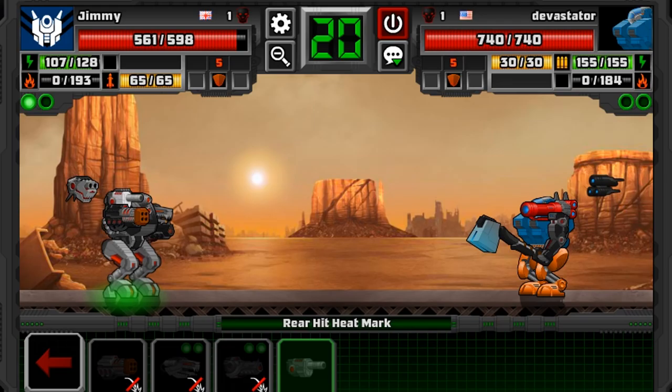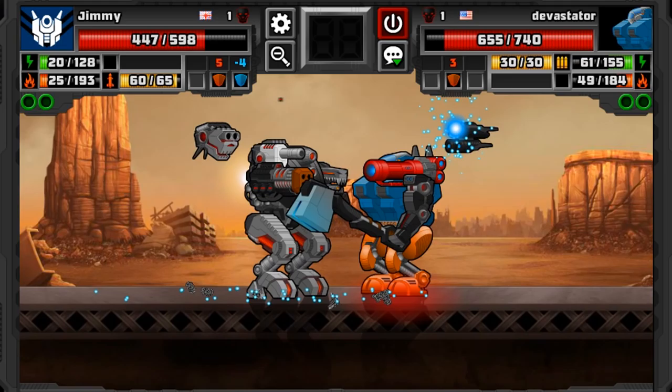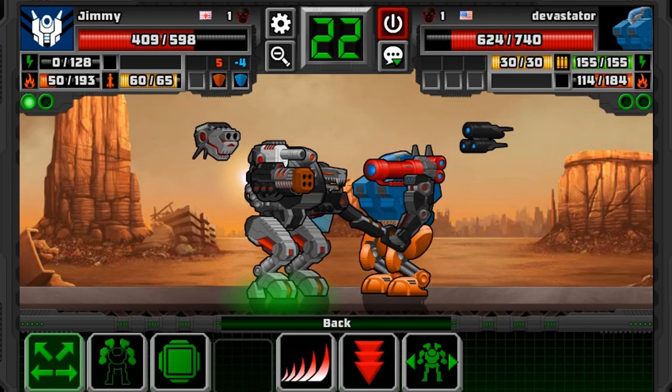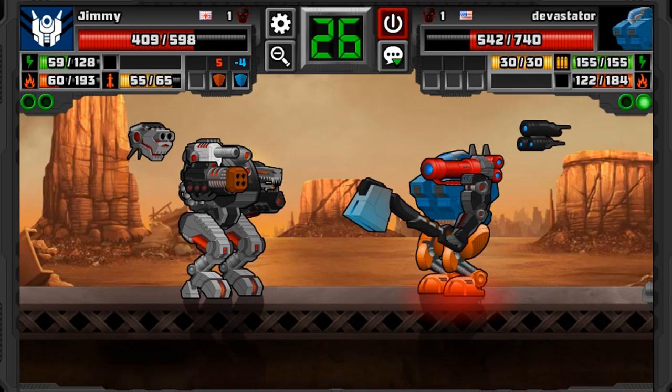I'm going to bring out my Drone. Then I'll probably Rear Hit Mark him, because it will take away two of his defense. I don't know how this is going to go — I think I'm going to lose this one. With 2v2s you can either go really well or really bad. I can still use my Inferno because that doesn't take any energy whatsoever. I can still smash him away — boom! He should be overheated this turn. Yes, he is indeed.